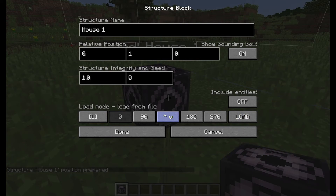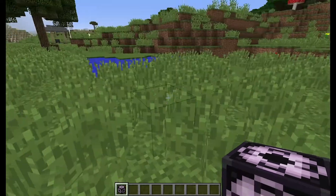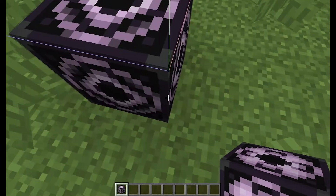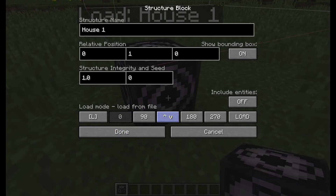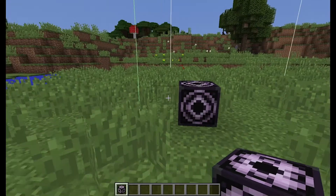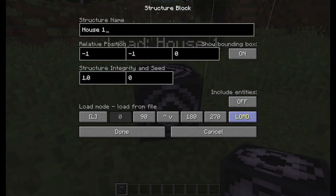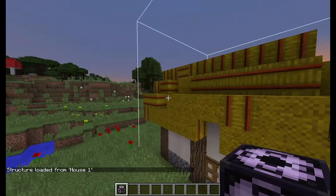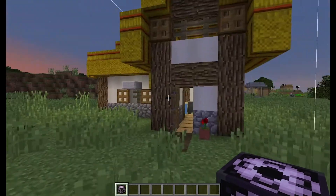I'll hit Load and it'll show me the bounding box so I can adjust how I want it. These buttons rotate the house — one button puts it this way, another puts it that way. It doesn't turn it upside down; it just rotates it on the flat plane. I'll put one and negative one so it's in the ground — still not right, I need negative one there. Hit Load and there is my house, though it's facing the wrong way.